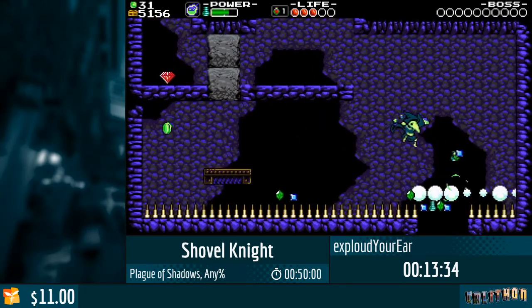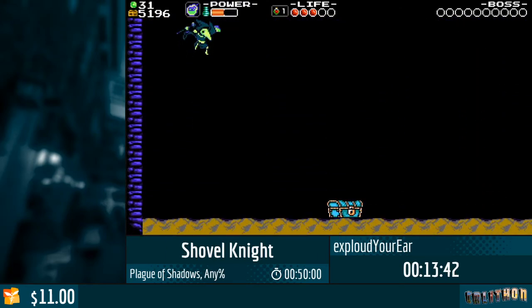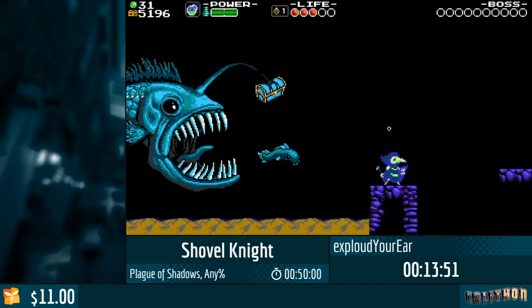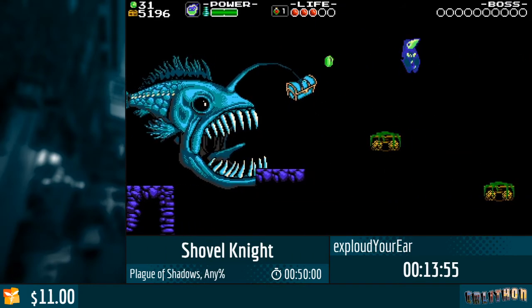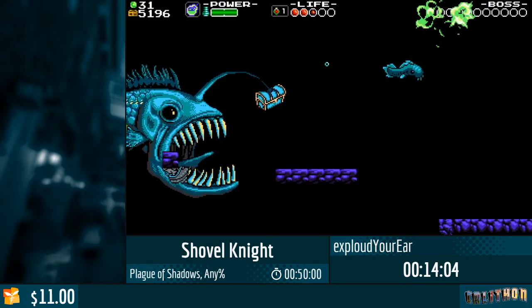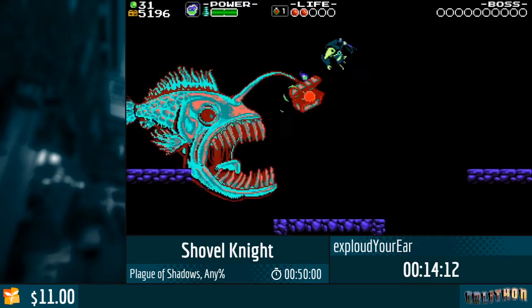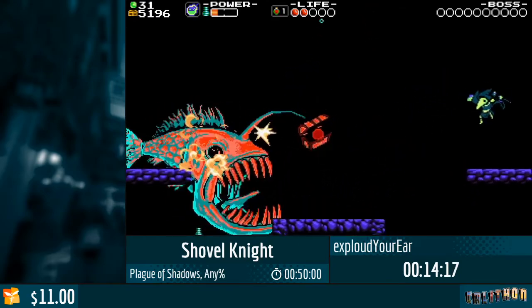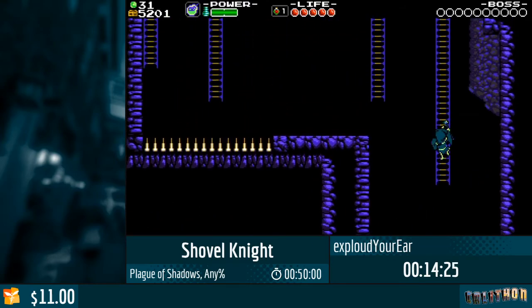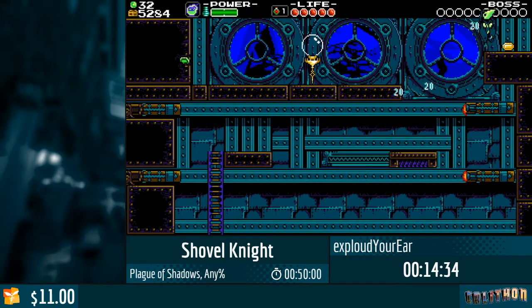I'm gonna try to use Big Boom here. Still went through. One nice thing for Plague Knight is that he has a double jump that lets you sometimes save your life when you make a mistake. The burst also recharges really fast, so you don't have to deal with that too much. Here you would usually damage boost, but with Big Boom you can just destroy the enemy you damage boost on and get past everything, which is pretty nice.